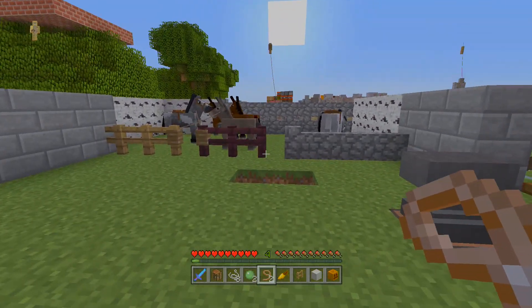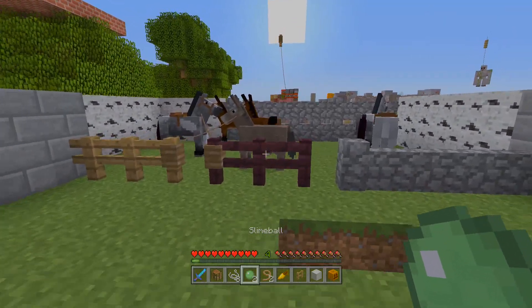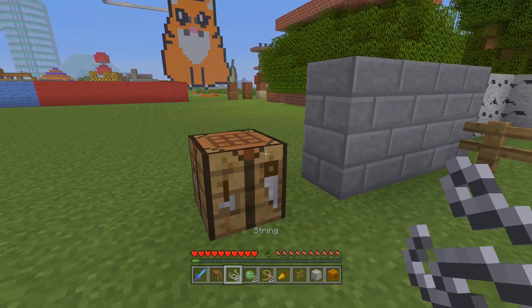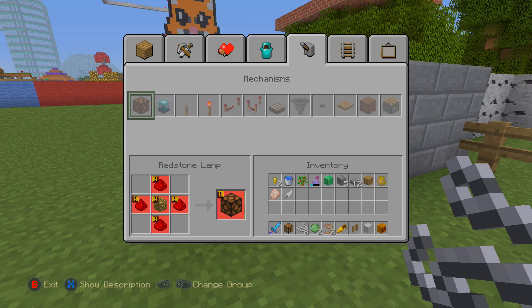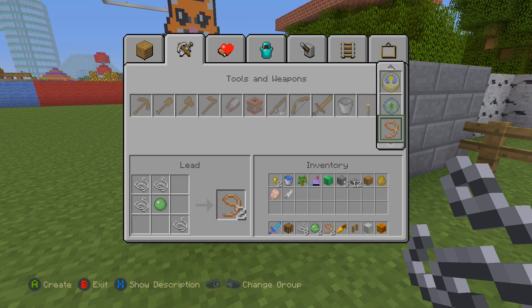Let's start with how you craft this, because a lot of people figure they're only found in dungeons or desert temples. But they can actually be crafted — it's just a little bit difficult to find in the crafting table. You have to go all the way to the end of tools and weapons, and it's just underneath the Eye of Ender and just above the compass. It is in tools and weapons under the Eye of Ender.